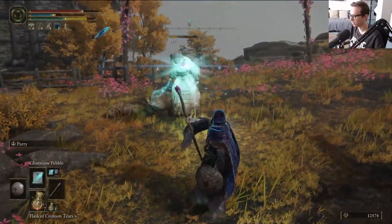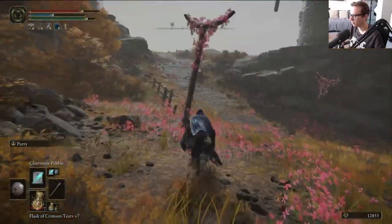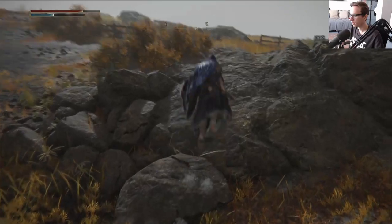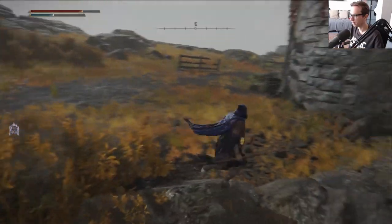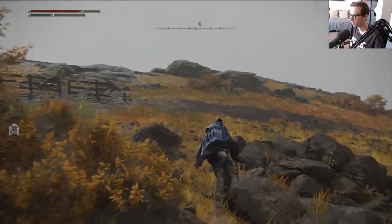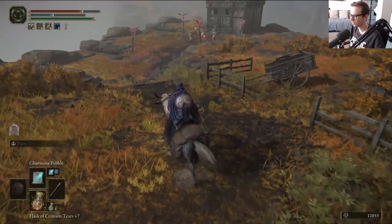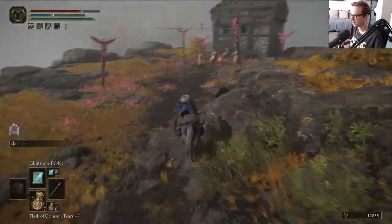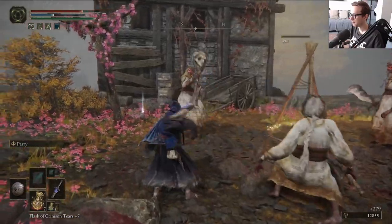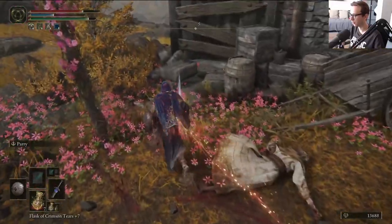These guys are weaker to magic because rock sling does physical damage - I mentioned it before - hence why it's so effective. Isn't there supposed to be a site of grace here somewhere? Oh no, you just have a stake of Marika. The stake of Marika is suspiciously close to the boss - sometimes it's like he almost aggros on you right away.